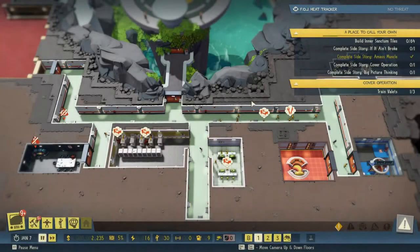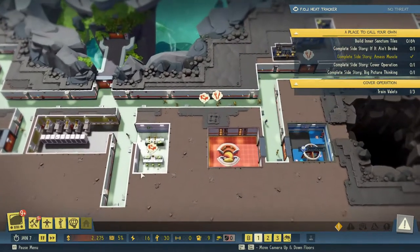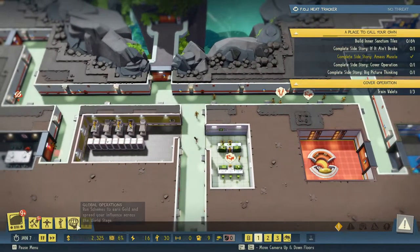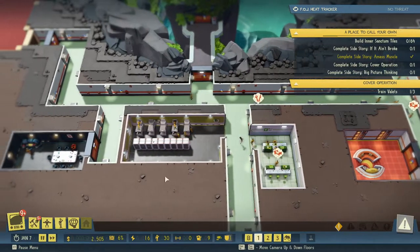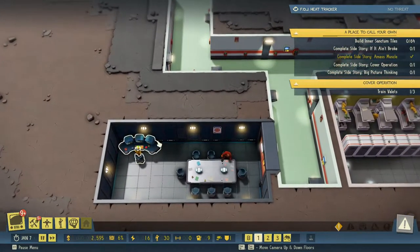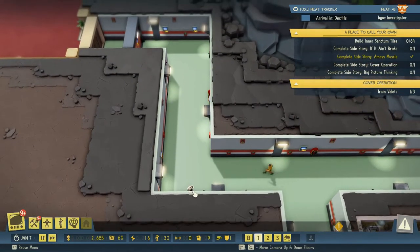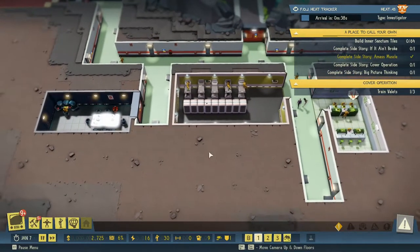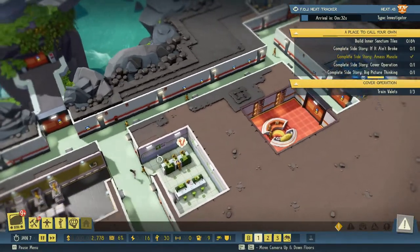Welcome back folks. We are doing okay except we don't have a whole lot of money, but we'll get there. We are doing the copper operations side story. We want to get our casino up and running. I figured out that I had actually turned off my camera and this table, so now there's a guy sitting here working.